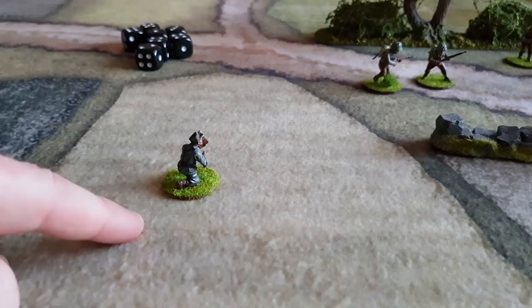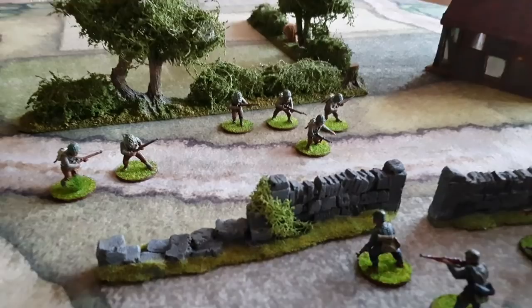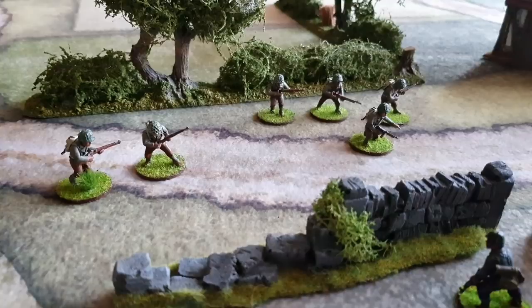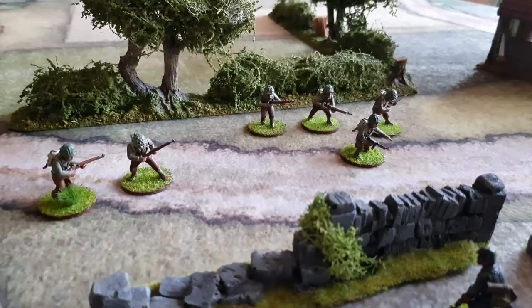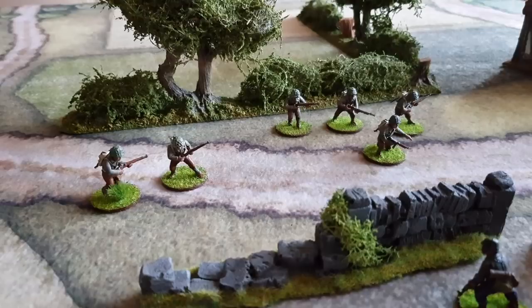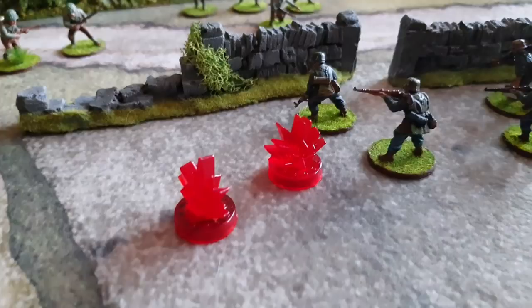Quickly, point blank range: if infantry are within 6 inches of another infantry unit, they are at point blank range and get a plus 1 to hit. So if they're in cover needing a 4, point blank range brings it back down to 3. Also, every pin a unit has applies a minus 1 to their own shooting — so with 2 pins, a unit that needs a 3 to hit a small team in cover would need a 6, for example. Keep on top of your pins.